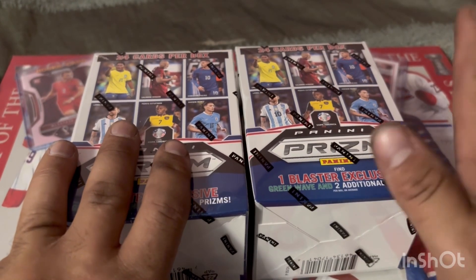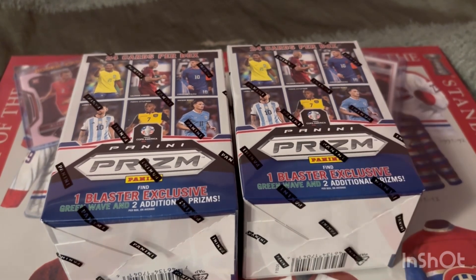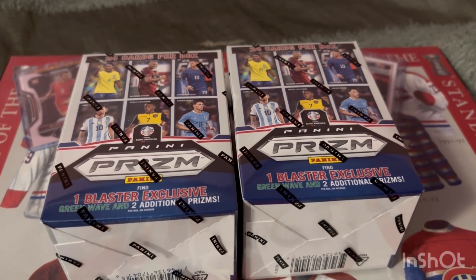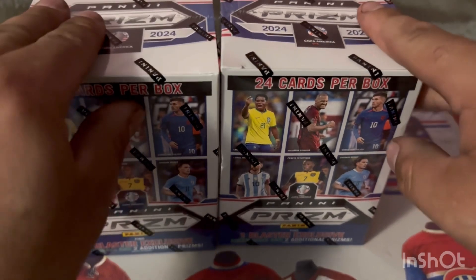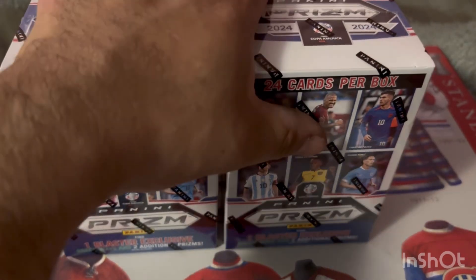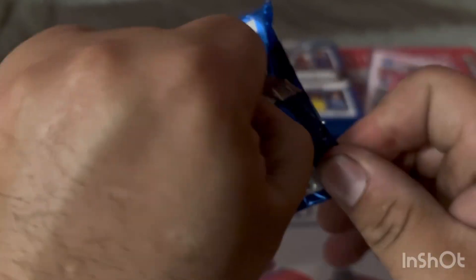Endrick is 18 years old, he just played in Copa America, and he's currently set to join Real Madrid soon. The other notable name we're looking for is Kendry Paez, a 17-year-old Ecuadorian kid who is set to join Chelsea next season. Those are the top two names. Hopefully we get two of each — one for my national team binders and one for grading and investment. Let's start on box one and see what we get.